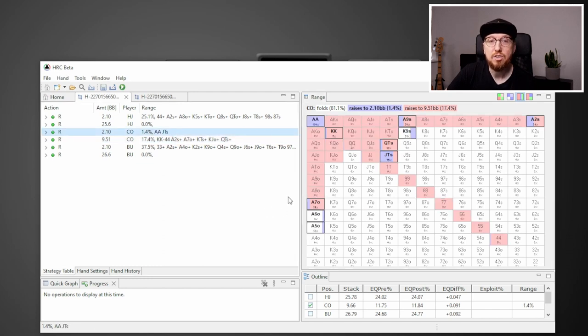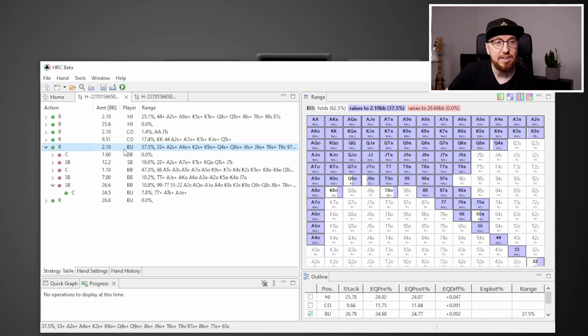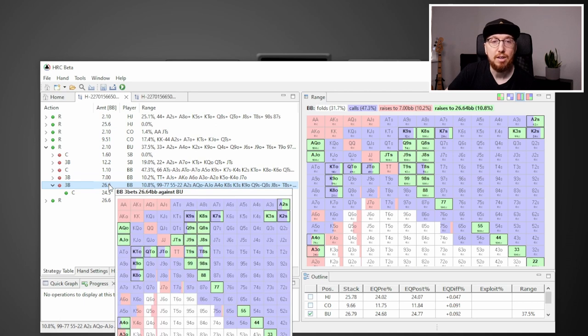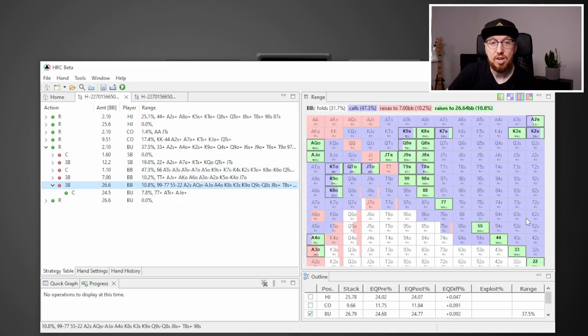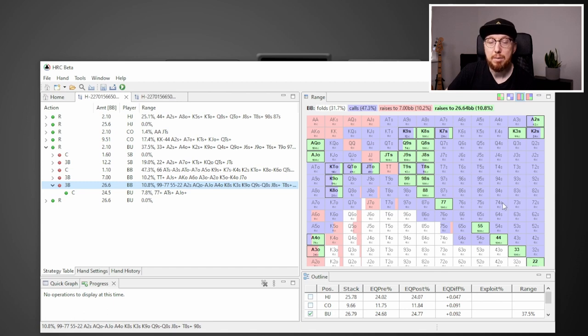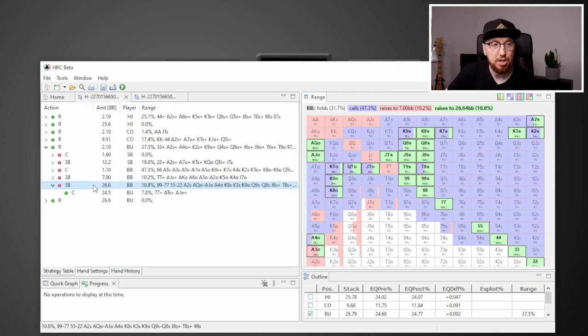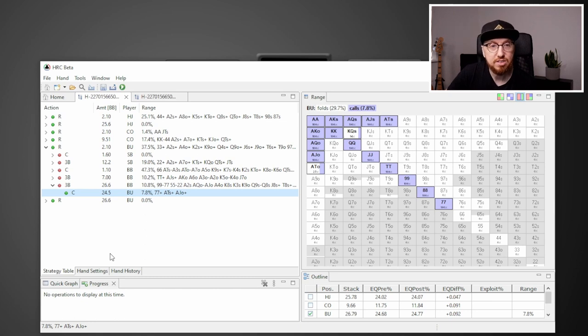The min raising range is very polarized — you raise-call with the top of your range, raise-fold the bottom, and everything in the middle goes for a jam. If we click on the arrow next to the button, we can see the big blind's strategy: hands in purple go for a call, hands in pink go for a 3-bet, and hands in green go for a jam. Clicking through the actions — call, 3-bet, jam — the ranges all stay the same; it just depends which action you've clicked on. In our hand, the big blind did jam, so we want to see our response: we call with sevens plus, ace-jack off, ace-ten suited, and king-queen suited and ace-ten off are lower frequency calls.